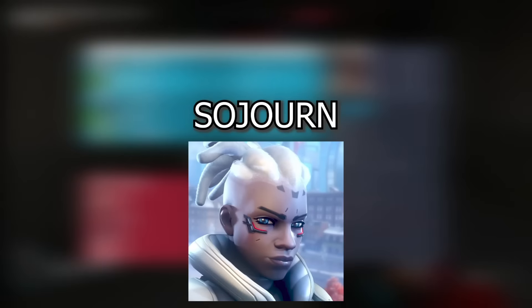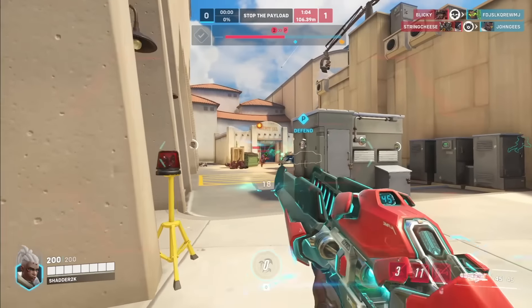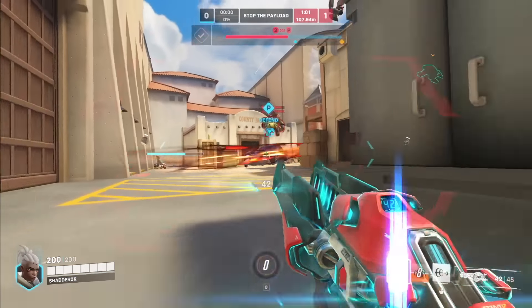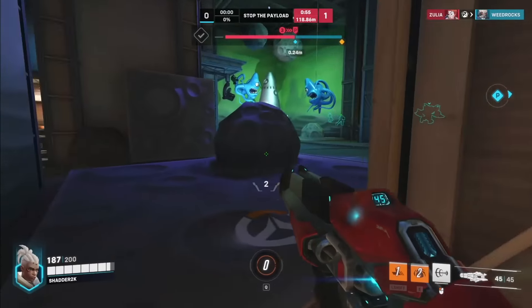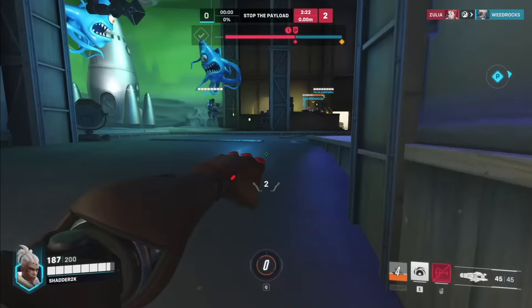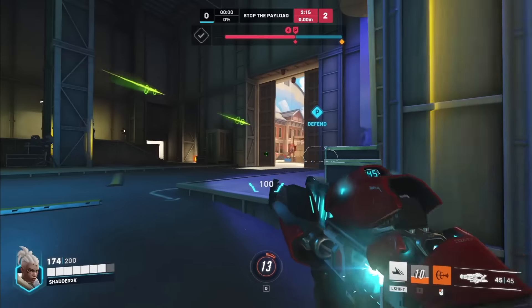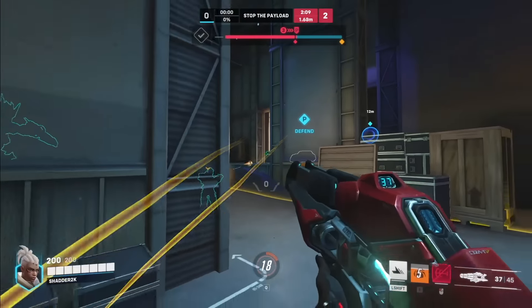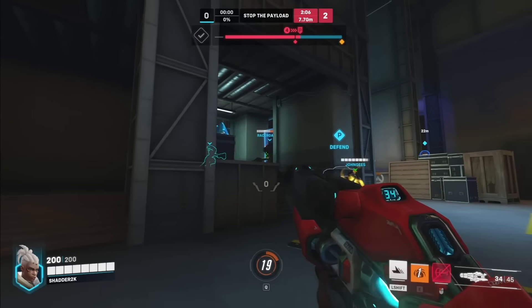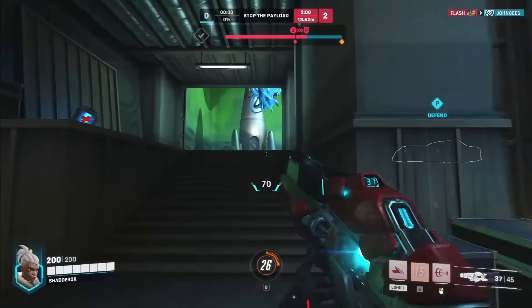Next we got to talk about Sojourn. Sojourn gets to farm up energy off bubbles, shields, and the enemy team to charge her rail. The rail lasts for eight seconds, and something you can do to maintain that rail charge is after winning a fight, peek at enemies and just do a tiny bit of damage as they're coming out of spawn. Just tap them slightly because that resets the rail decay so you can maintain that charge as long as possible. Then as enemies push up, you still have the charge from the previous fight and can get a one-tap to win the fight again. That's how you snowball Sojourn's advantage — maintaining a high rail charge rather than rebuilding it every fight.